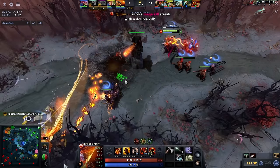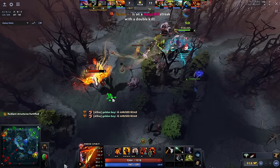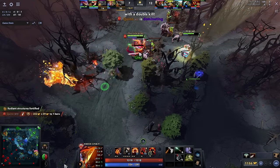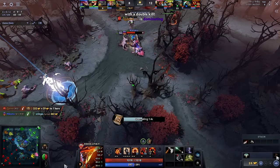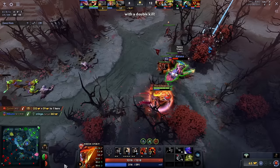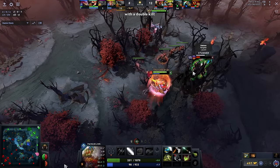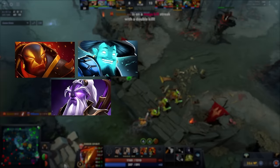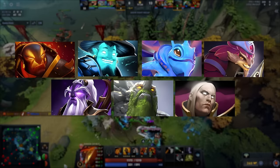Category 1: Space Creators. These are heroes that are mobile and have innate abilities that allow them to be elusive and catch heroes. Space creators can be picked in any game and be useful. They generally don't require a big item before they can have an impact, and have the ability to split push in dangerous areas to create space for their team. Examples include the Spirits, Puck, Tiny, Pangolier, Invoker, etc.